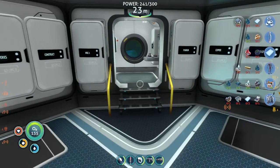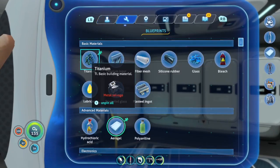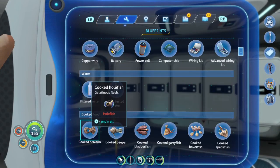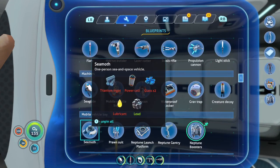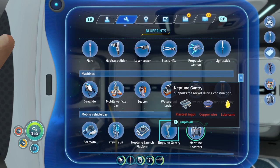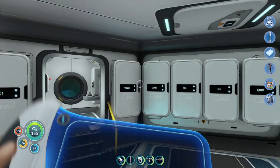I'll go show y'all the Neptune. I went ahead and crafted the next section — the gantry — which is basically a support system and a way to get into it, so I built that real quick. The next part is the boosters, and it turns out we need parts for those that we don't have right now.